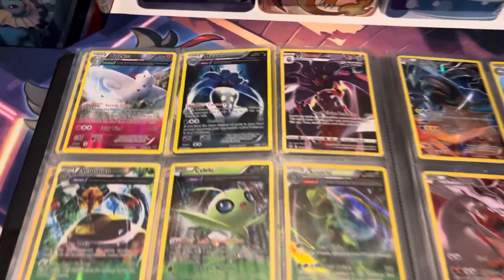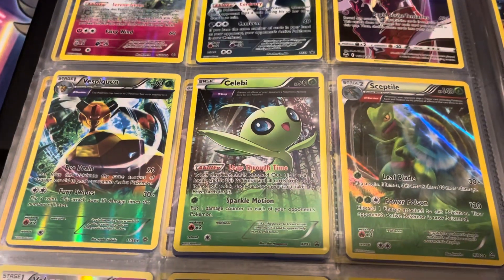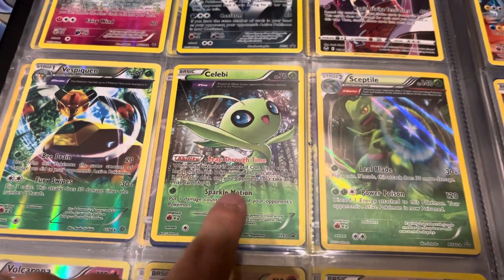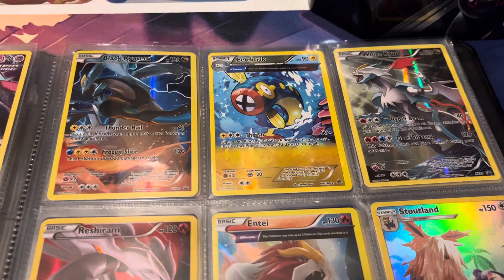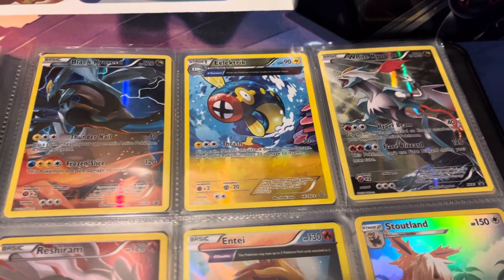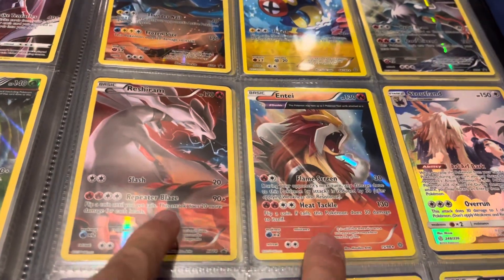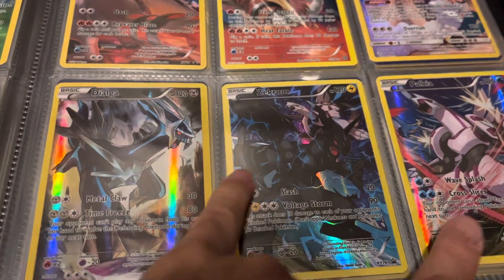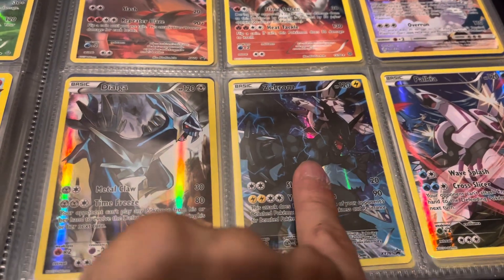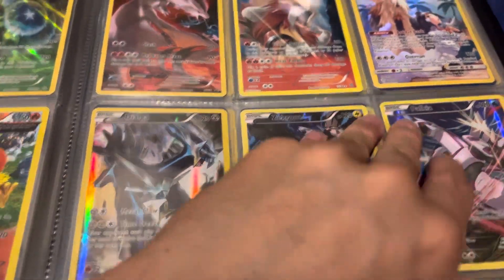Next two pages we have Togekiss, Malamar, and another Malamar, Vespiquen, Celebi in the middle, hard to get, Sceptile, Volcarona, Regirock, and Torchic. Then we have the black Kyurem, electric, and the white Kyurem. Then we have Entei in the middle, center of attention, with Reshiram and Stoutland. Then Dialga looking left, Palkia looking right, and Zekrom in the middle — Zekrom is kind of in the back with Palkia, which is cool.